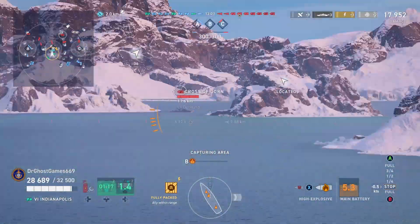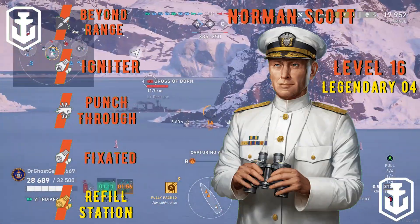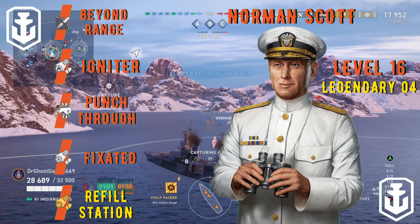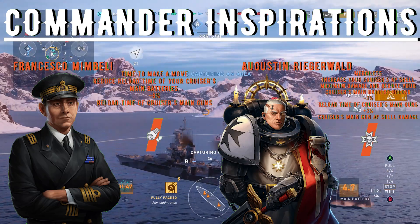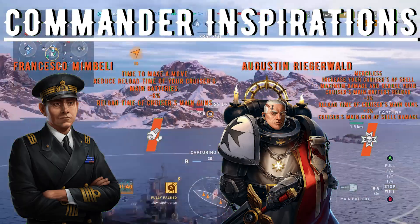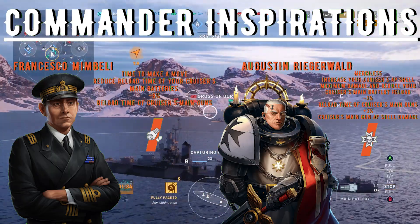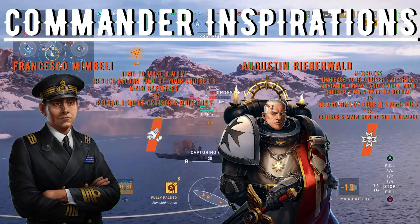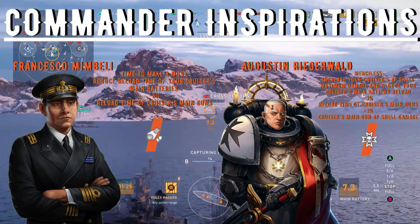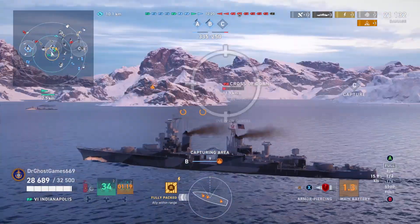I'm going to put the commander build up on the screen for you guys right about now. For the commander, we're running Norman Scott, level 16, Legendary 4. We've got Beyond Range, Igniter, Punch Through, Fixated, and Refill Station. For the commander inspirations, we are running Francesco Mambeli — Time to Make a Move — which reduces the reload time of your cruiser's main batteries by about minus 6%. We also have Augustin Ridgerwald with Merciless on here, which increases your cruiser's AP shell maximum damage by about 3% and decreases the reload by about 3% as well. That's our commander build for the Indianapolis, and I run that build on most of my heavy cruisers.